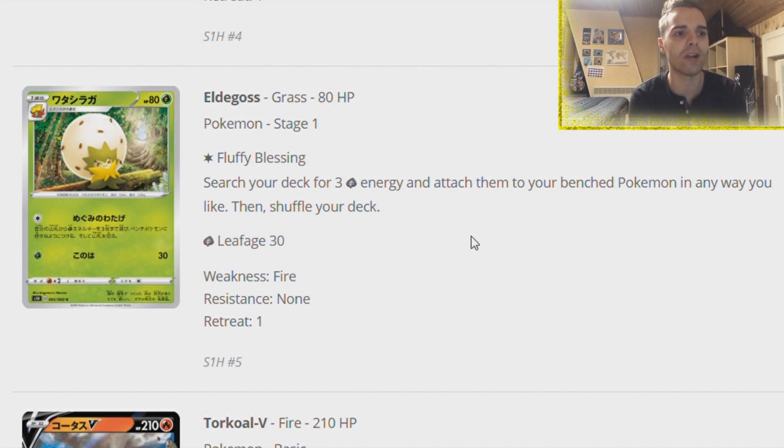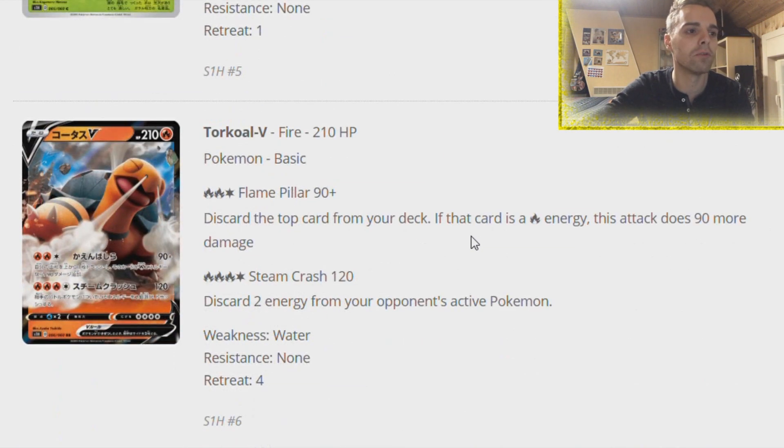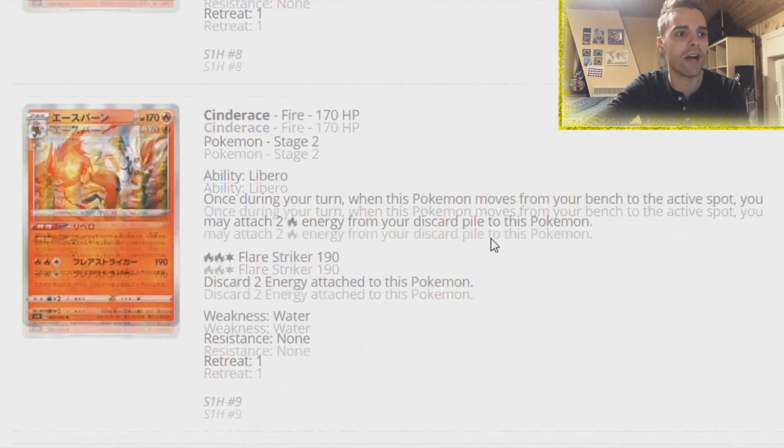Eldegoss is a Stage 1 that can attach three Grass energies from your deck immediately to your Pokemon any way you like. I do prefer Rillaboom a little bit more since you can do that every turn. Torkoal V - discard the top card of your deck, if that card is a Fire energy, 180 damage. If you run a lot of Fire energy like in Reshizard with 18 Fire energies, I think it's worth it. 180 damage for three energies is not bad. Also Steam Crash does 120 damage and discards two energies from your opponent's active - not too bad. Maybe Torkoal will find its way in some Fire decks.